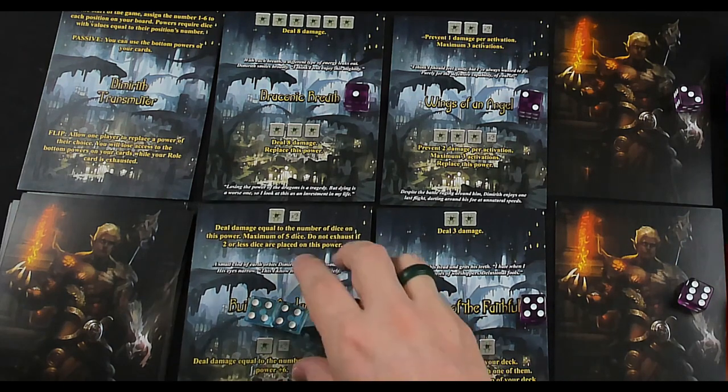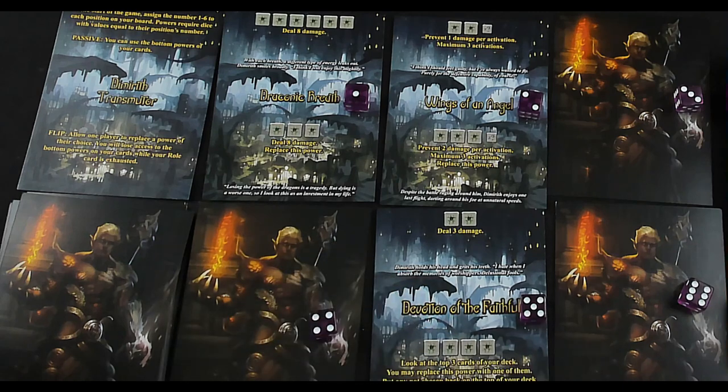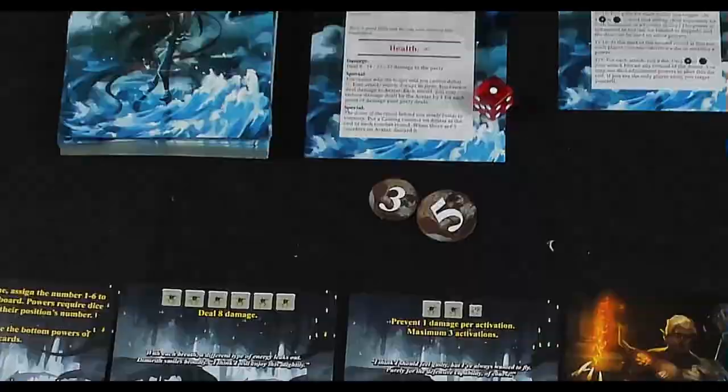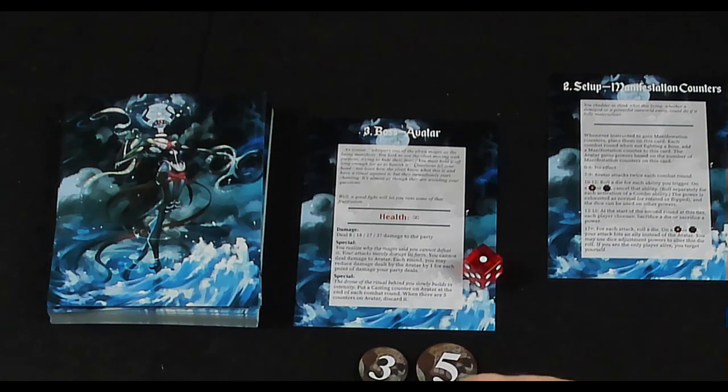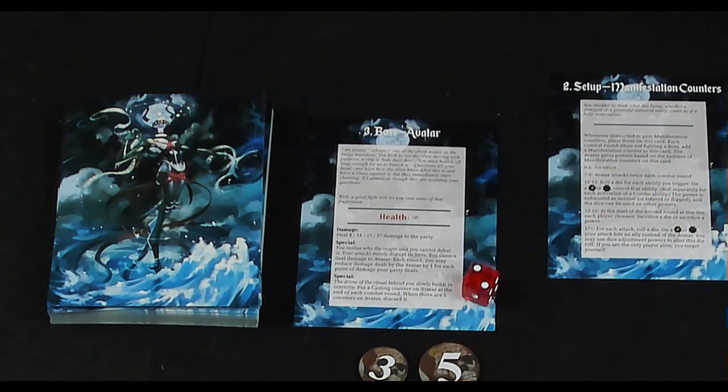We'll use the six ability to change a die, then activate Building Avalanche again for eight damage — so we don't take anything. The avatar does eight, eight is prevented. We have completed a second round — huzzah! On to round three.